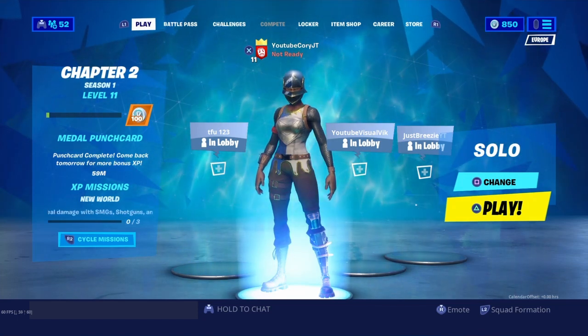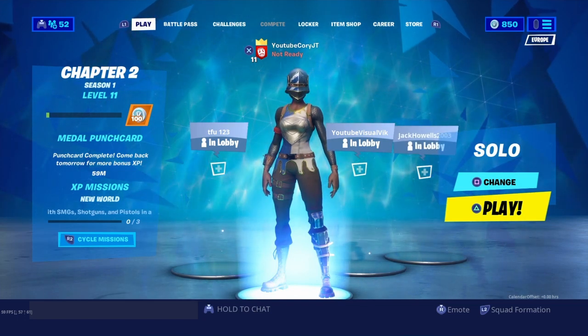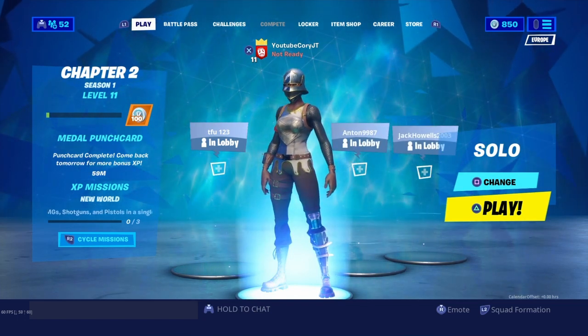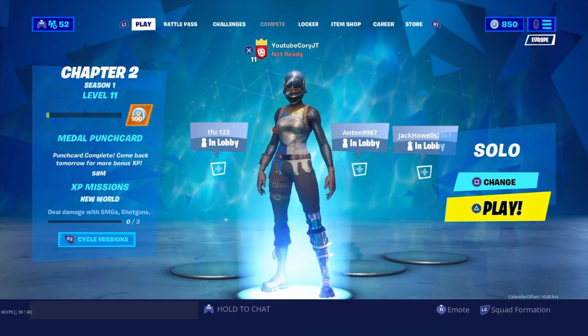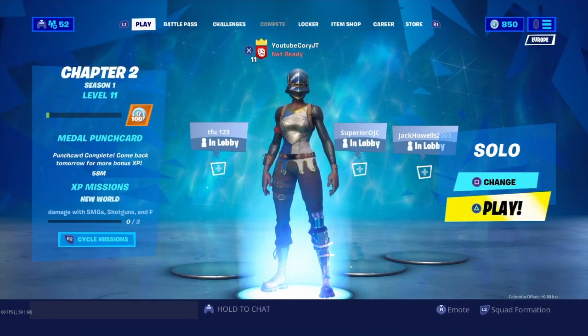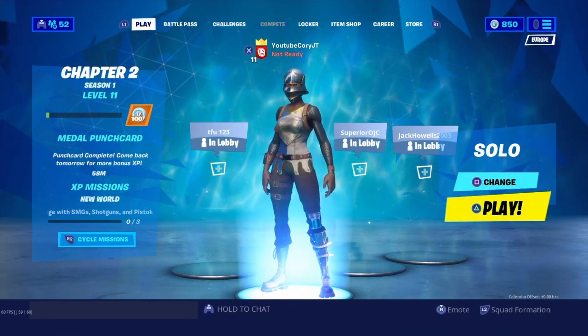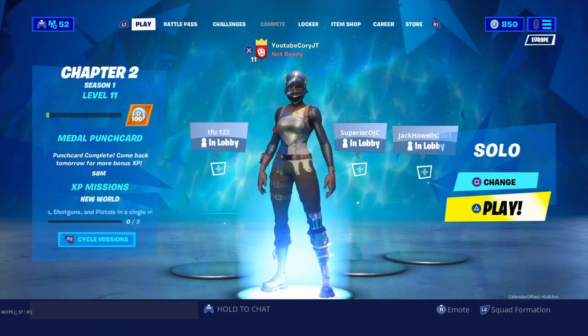So let's get into the actual tutorial on how you can get into bot lobbies. You need one requirement: you need to have a support creator code. Most people watching this may not actually have one, but you need one so you can host a custom matchmaking. The way you get a support creator code is by having a thousand subscribers or followers on any social media.